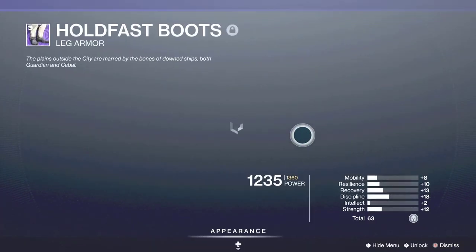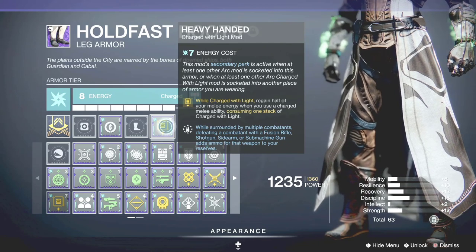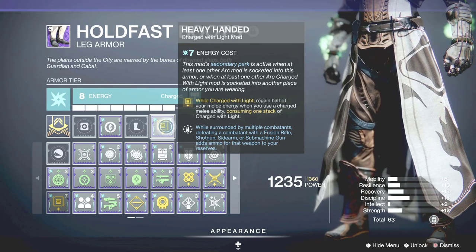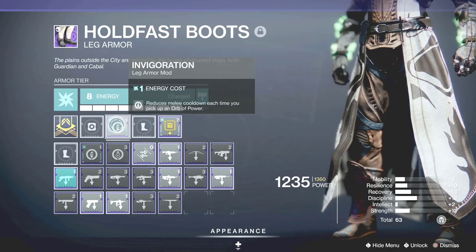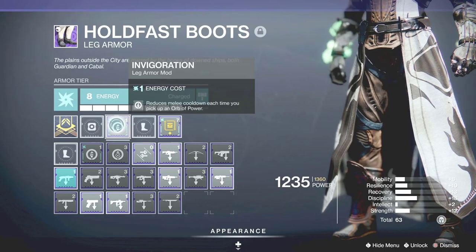For the legs, I am using Heavy Handed. This is a very good piece for the build because while Charged with Light, you gain half of your melee energy when you use a charged melee ability that consumes one stack of Charged with Light. There's also a second part: while surrounded by multiple combatants, defeating a combatant with a fusion rifle, shotgun, sidearm, or submachine gun adds ammo for that weapon to your reserves. So if you happen to be using one of those weapons, that will help out. I also use this mod because it reduces melee cooldown each time you pick up an Orb of Power — so make sure you pick them up.